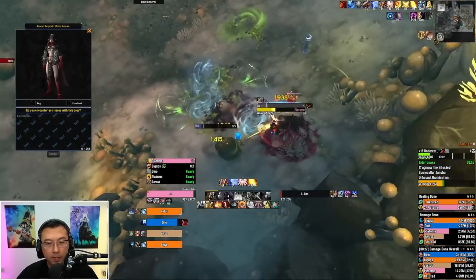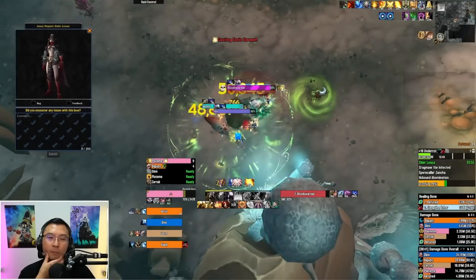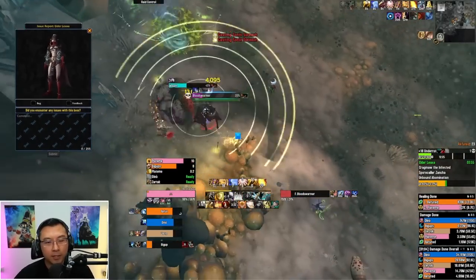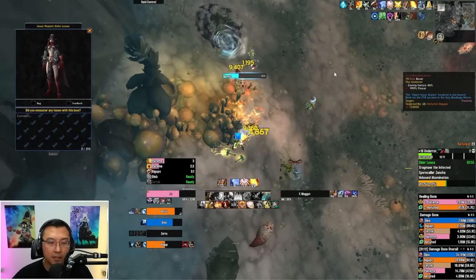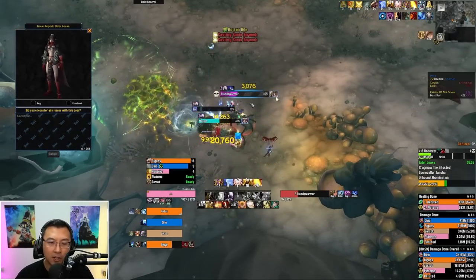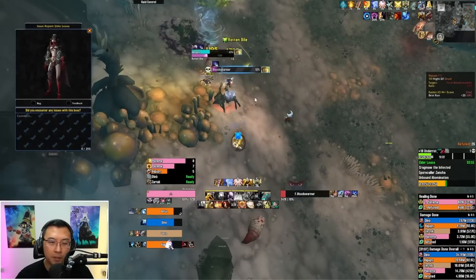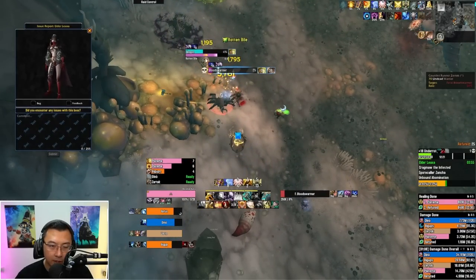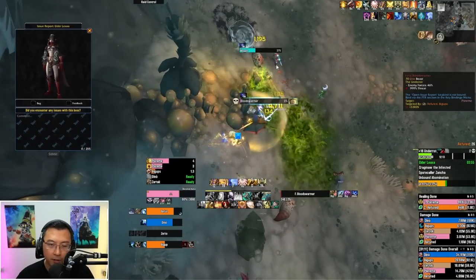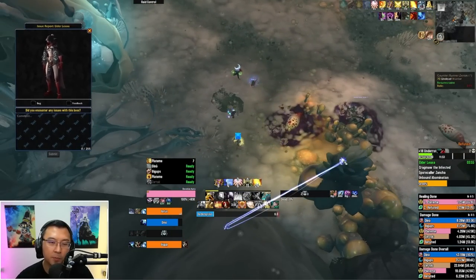I'm going to fast-forward here because the rest of the trash is similar — Blood Swarmers and Maggots. Keep them under control. Here you can see the Druid tech in action: the Blood Swarmer casts Screech, Hibernate stops it, it tries again, Hibernate stops it again, chain Hibernating, so it just stays there. But watch — nobody stopped Rotten Bile this time, which was the first we missed in this dungeon, and it killed the Warrior. Big cone — be very careful about the Maggot. Always call your stops.